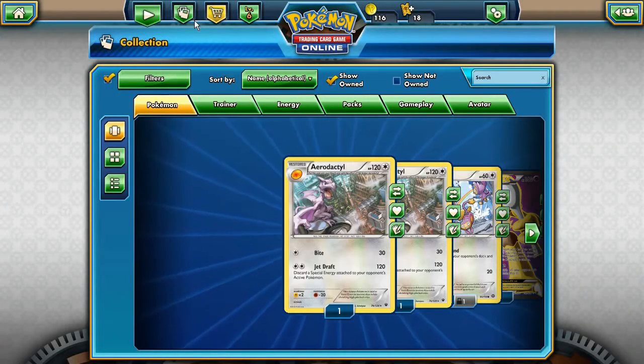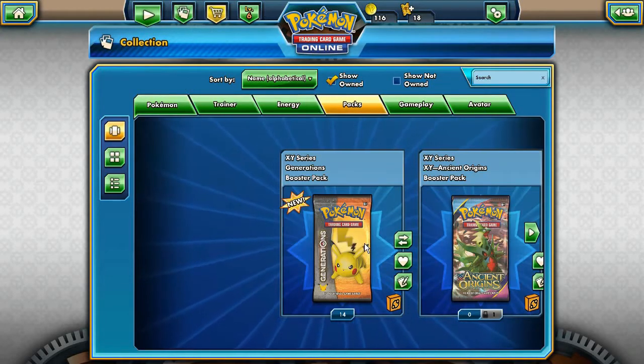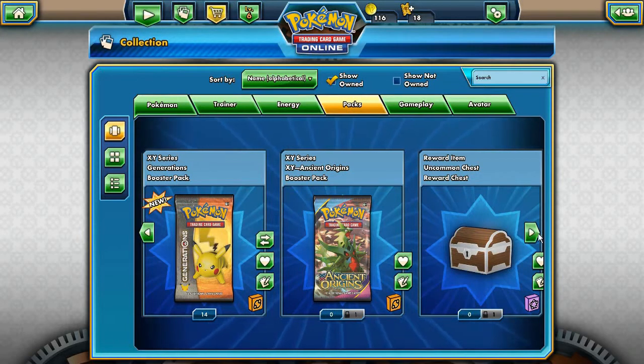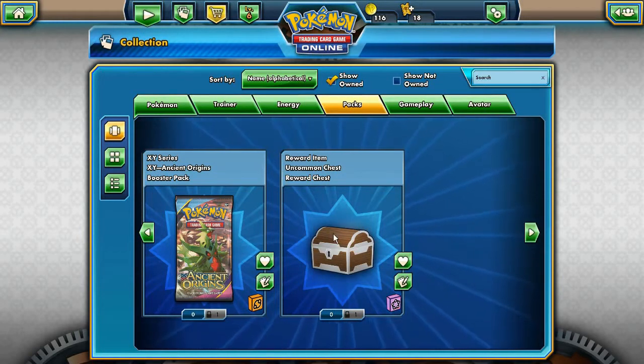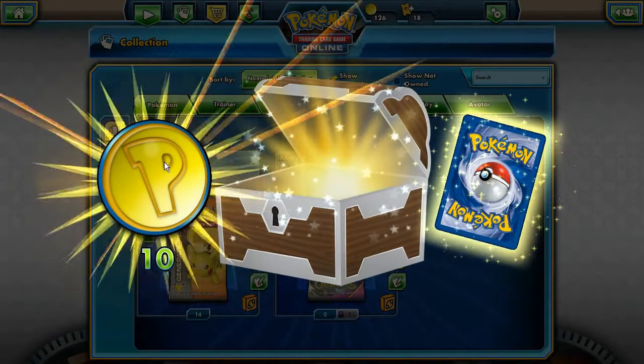This is a teaser of what's coming. We've got 14 Generation booster packs to open, an Ancient Origins sat in the back, and an uncommon chest. We're going to start with that - what's in the chest? Ten coins, nice.